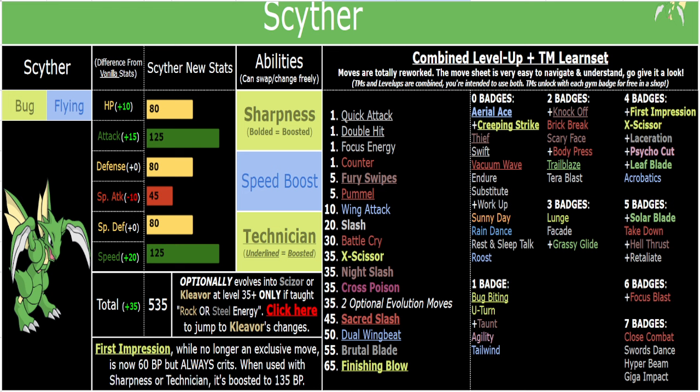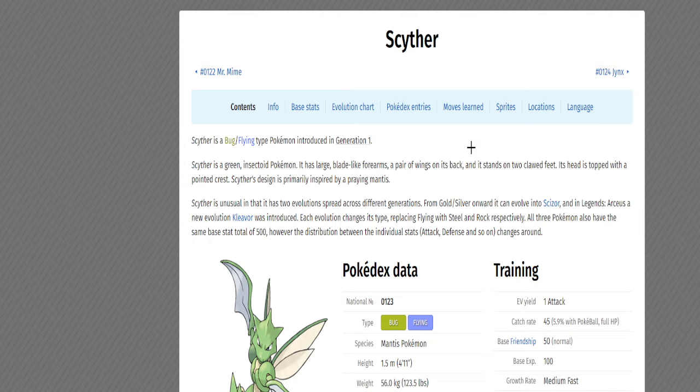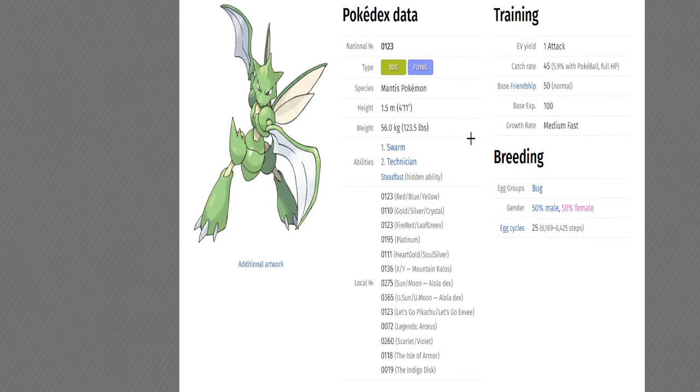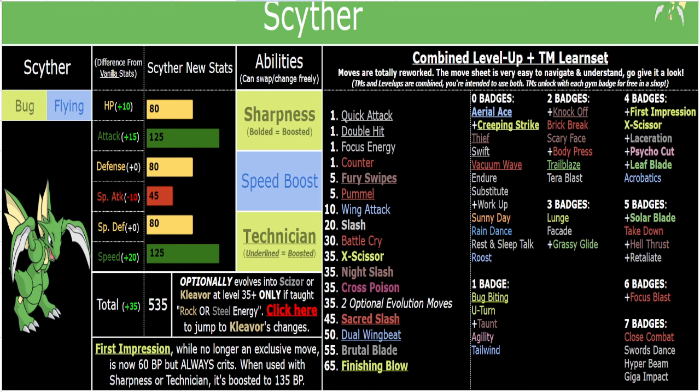Yes, it's weak to Rock, but Stealth Rock isn't really a factor in an in-game context. At most maybe one or two boss fights out of the 50 will use Stealth Rock, and even then it's not difficult to prevent it from going up in the first place — it's not competitive where hazards are ubiquitous. Bug/Flying is a very underrated type combo. It also has that four-times Grass resist, which combined with the Fighting and Ground coverage makes it just good — it gets a lot of hate for no reason, especially in an in-game context.